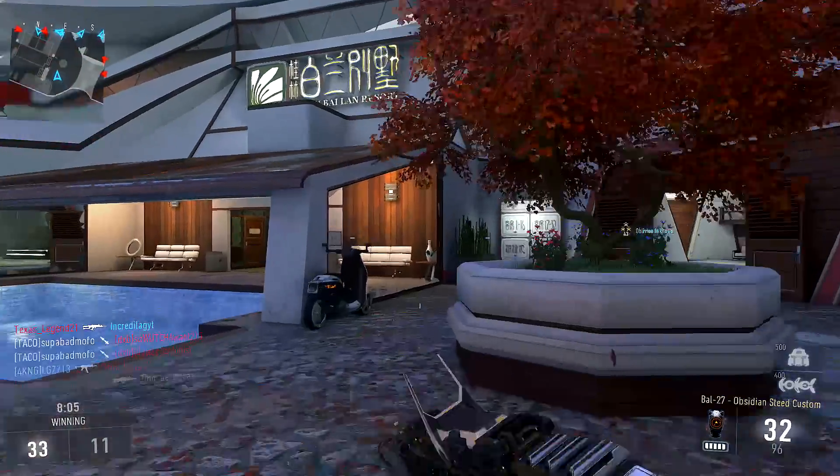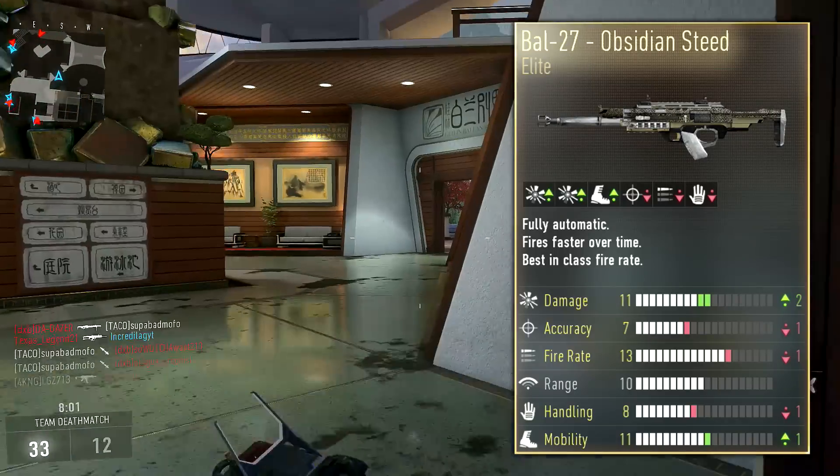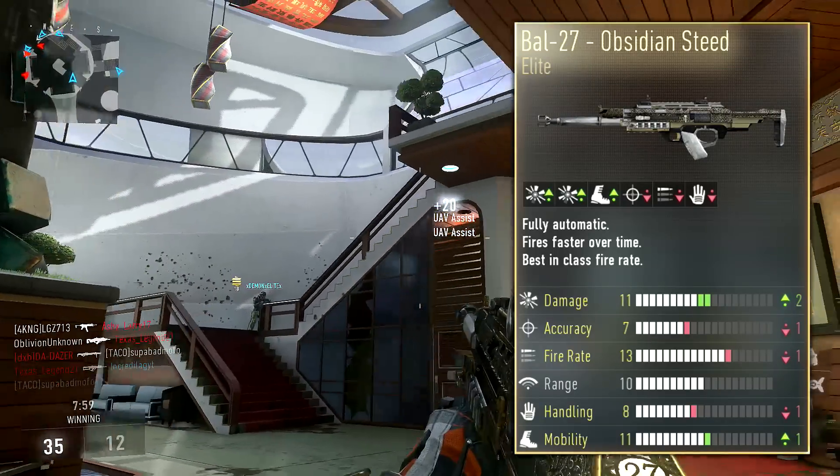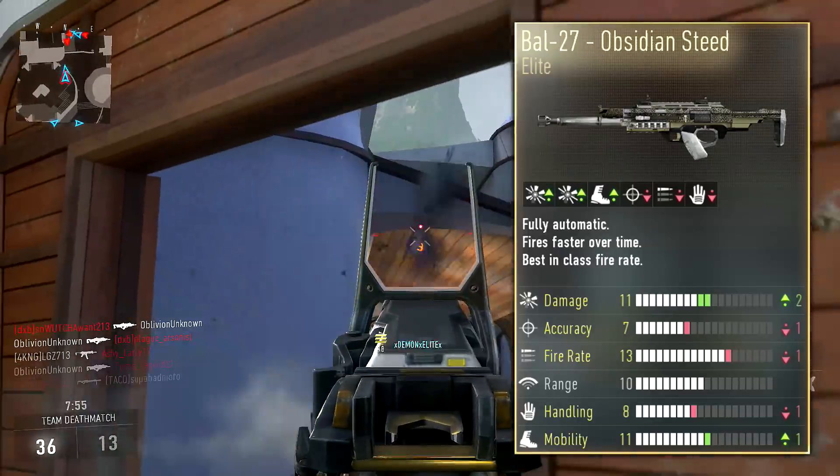So let's go ahead and get into some of the stats on the weapon itself. For damage, we have 11. Accuracy, we have 7. Fire rate, we have 13. Handling, 8. Mobility, 11. And range, 10.